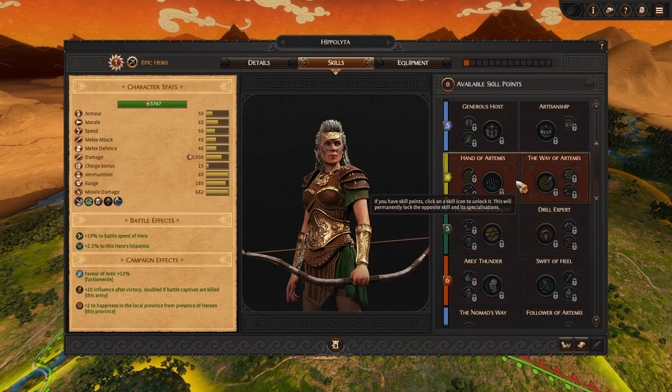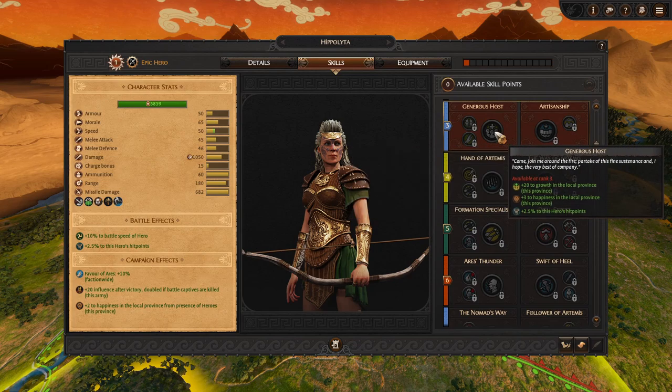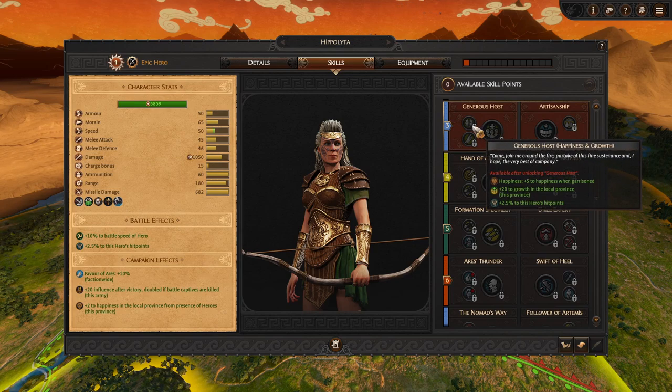Moving on, we have a choice between Generous Host, which gives plus 20 growth in the local province and plus 3 happiness in local province. This is also another theme: as you are trying to build the Amazon Kingdom, you're going to be taking over land with no influence, so you'll want to boost growth and happiness. This can be further increased to add 5 happiness when garrisoned and plus 20 additional growth.